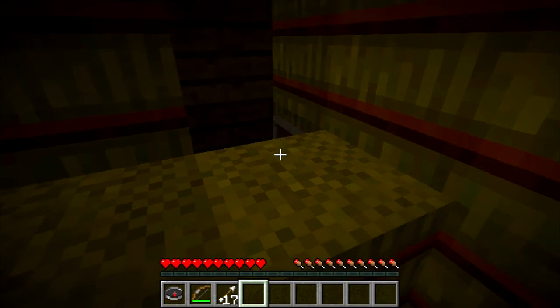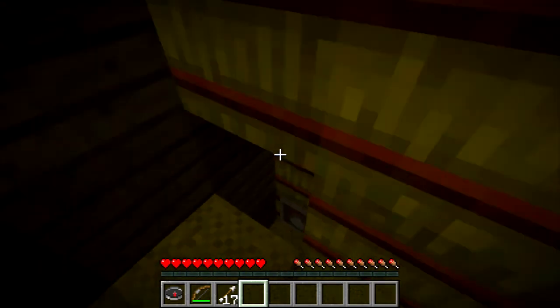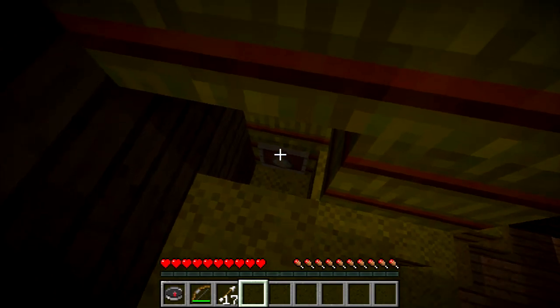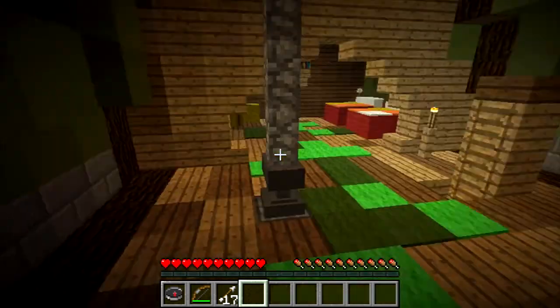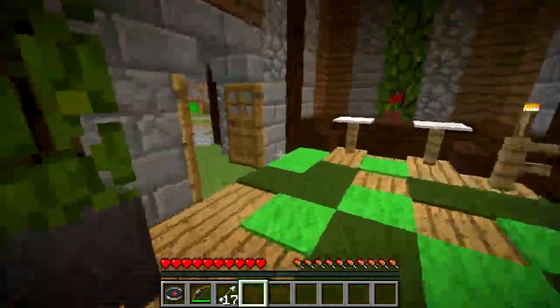So the second easter egg is just upstairs from here. It's in this little roof with all this hay. If you go back into the corner, hidden, you'll find an item frame with an egg and it's named 'easter egg.' So this might be the only easter egg easter egg in Wincraft that I've found.